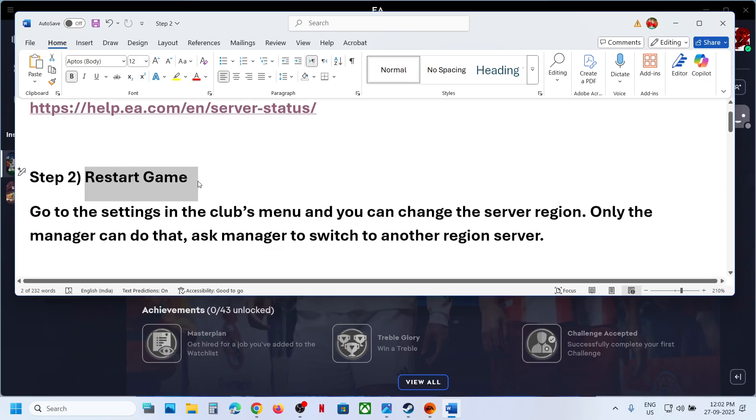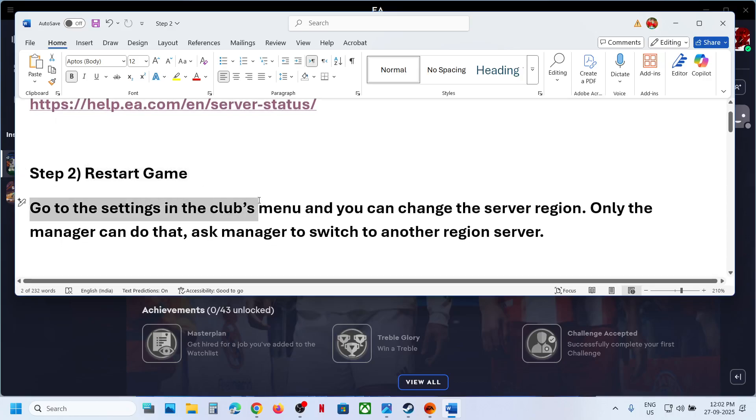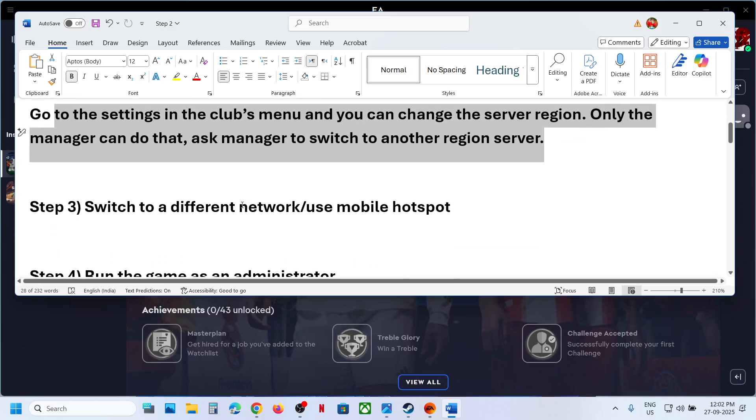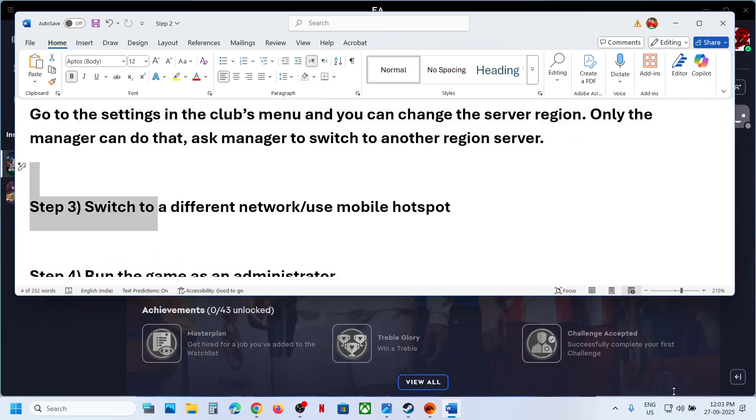Next, simply restart the game and check. If that does not work, go to settings in the clubs menu and change the server region — only the manager can do it. Ask the manager to switch to another region server; this has worked for many players so it might work for you.